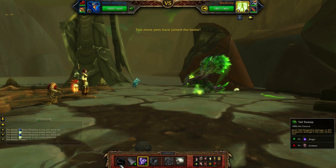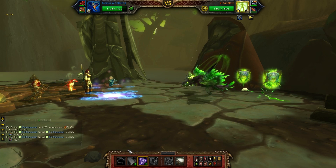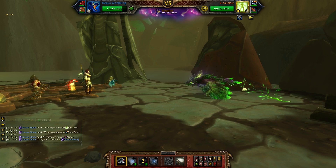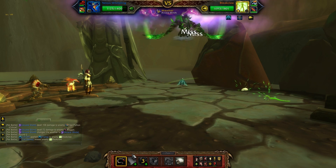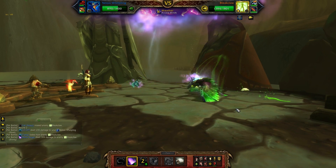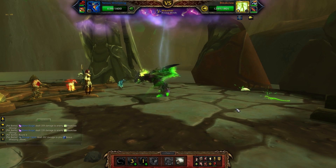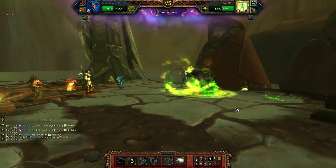Your first move is going to be Arcane Storm. That will change the weather and do some damage to Bleak Claw, and do some damage to the back flying pets too — which he just did to you. On your second turn you can pass or go for a Tail Sweep. He is going to lift off and there's nothing you can do about that, so just go ahead and miss. On your third turn you're going to cast Mana Surge. That Mana Surge does strong damage because he's a flying pet, and does extra damage because of the whole Arcane Winds deal.